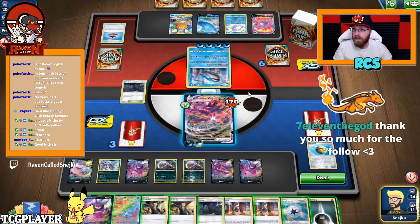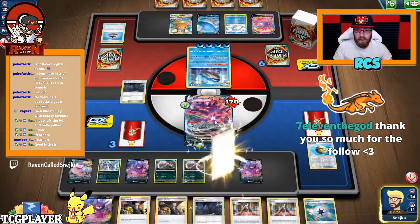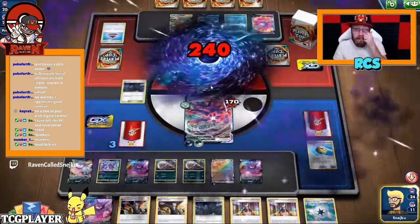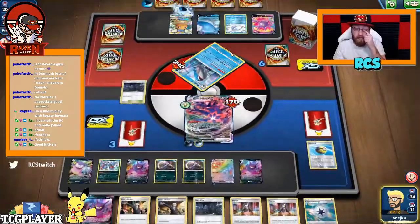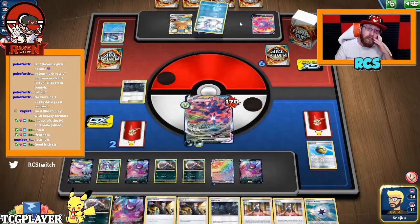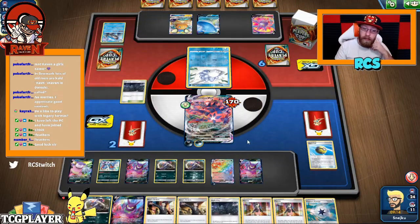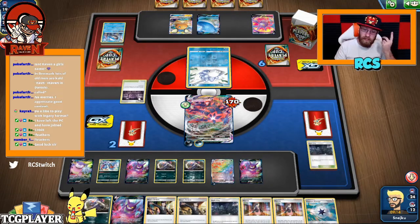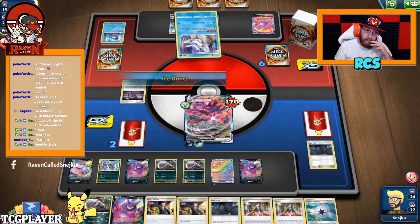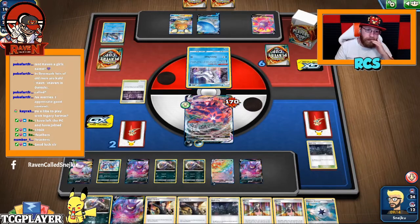Okay, I must knock out this guy - thank you so much, I appreciate that. I must go for those knockouts because she can knock me out back. Now Snom goes front - if there's Nessa, we got a problem. But I don't have the switch, so I can't really... alright, Spike Muff. It works both ways.